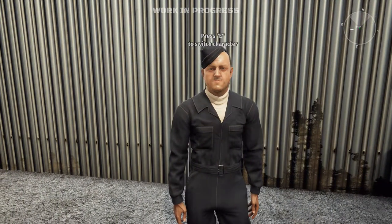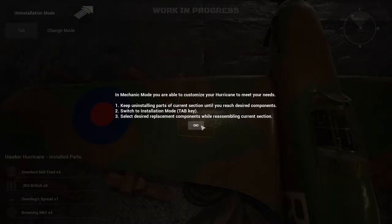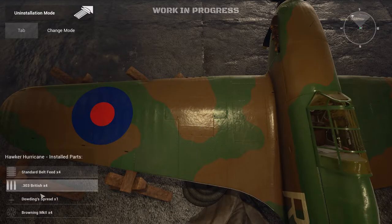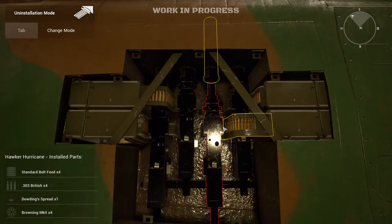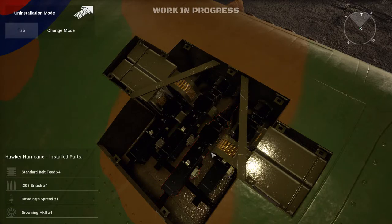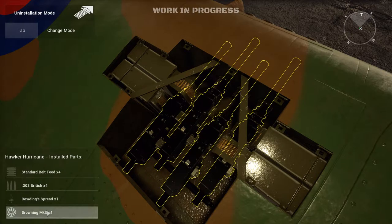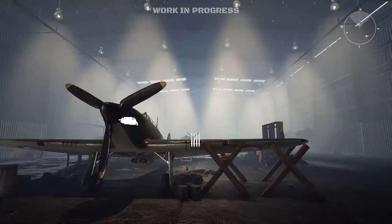We can actually talk to the guy — 'Can I ask you for a small favor?' Okay, time for some art. We can apparently customize our Hurricane to meet our needs — keep uninstalling parts of the current until you reach the inside components, then switch to installation mode. We've got Browning Mark 2s, British freeze, standard belt feed. Oh, you can actually open and zoom in — this is a cool feature. I don't care if it's a gimmick, I like it. We're putting it back though; I don't want to mess with the aircraft until I know what I'm doing.